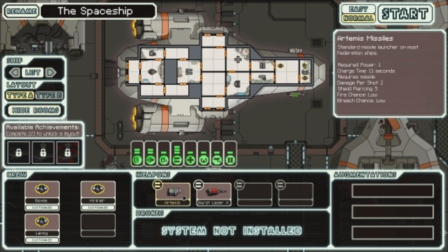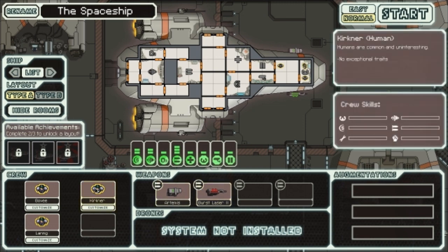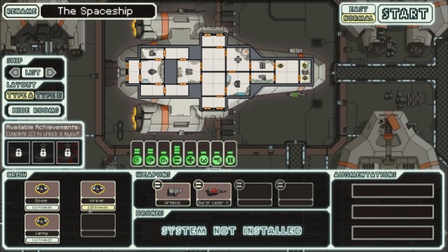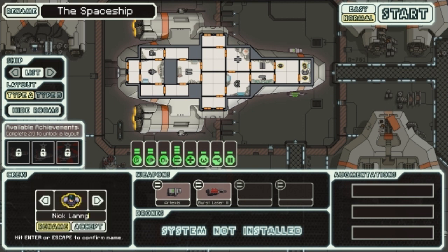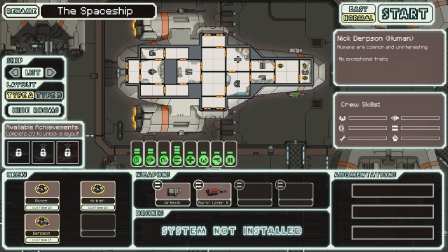That's how it looks. It's pretty cool. We get an Artemis, which is the missile launcher, and a slightly improved version of the burst laser that fires more shots per charge. We have three crew members: Bovee, Kirkner, and Lang. That's a weird name. I'm changing that immediately. Accept. We've got Bovee, Kirkner, and Derpson.